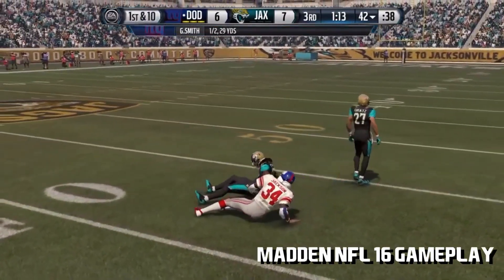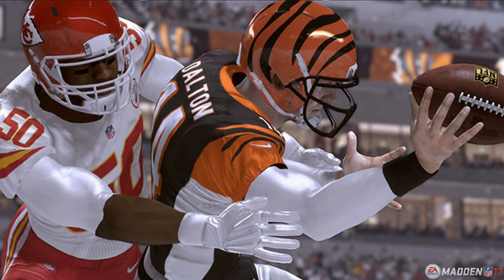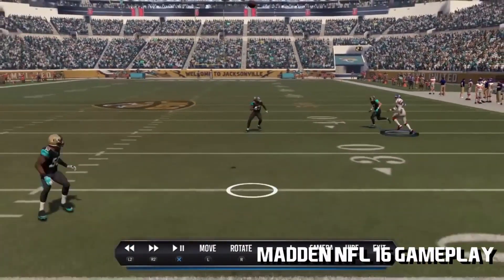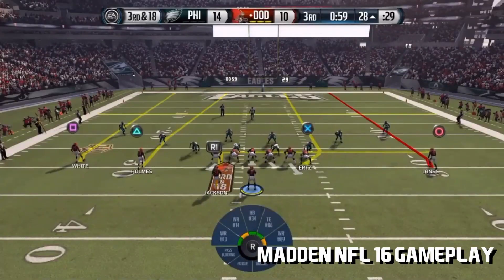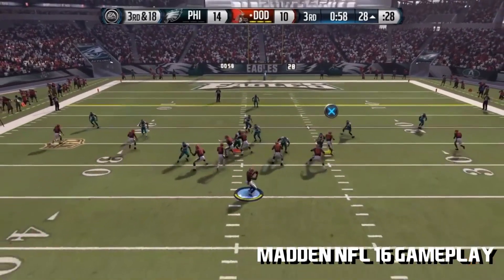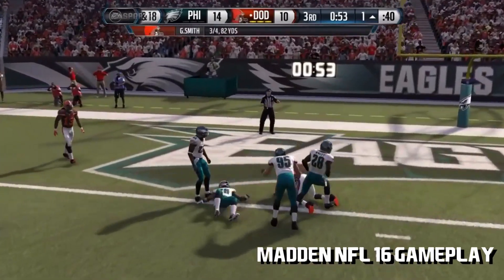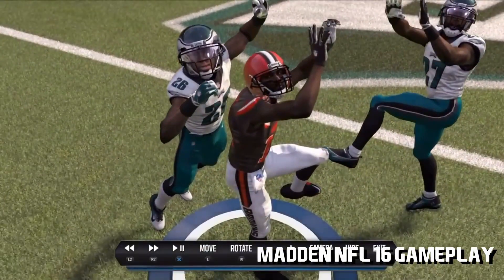Individual physics on the ball now allows for randomness in quarterback sacks. In Madden 16, when a QB was hit, most of the time it resulted in an ugly QB pass into the ground. In Madden 17, the ball will organically go where it should. From my hands-on time, I had one play in the red zone where I was hit late in my throwing motion and the ball trajectory was affected, sending it right into the defender's arms. This physics system now allows for fumbles and strip sacks — shoutout to SimFballCritic, who's been asking for strip sacks for a while. They are in the game.